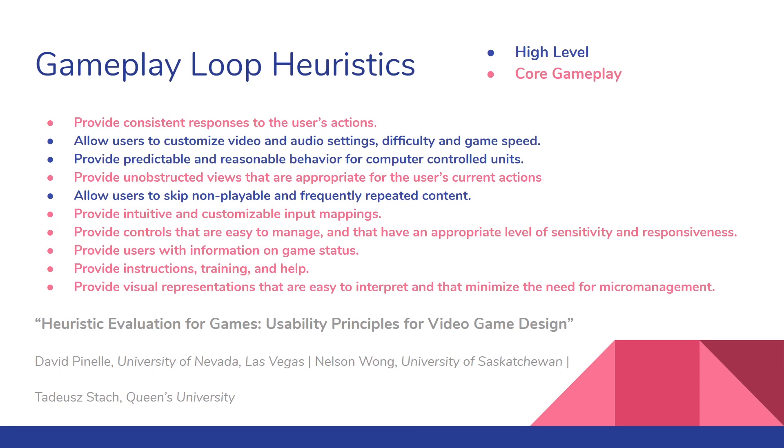These are some heuristics of gameplay loops proven and used by most AAA studios in the industry. The paper is pretty famous — from 2004 — and spread around the industry really fast. Toby Fox used these heuristics when making Undertale. Only about three of them don't apply to core gameplay. Providing users with information on game status is always really important. You have to provide instructions, training, and help so that people learn core gameplay loops — it's not something players naturally pick up, so it's really important to have training and help throughout the game.